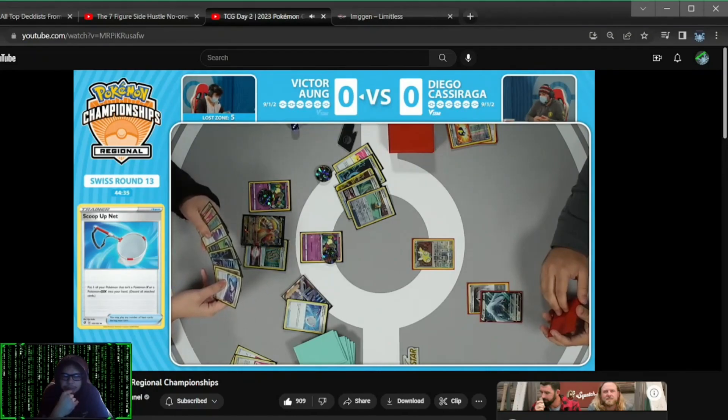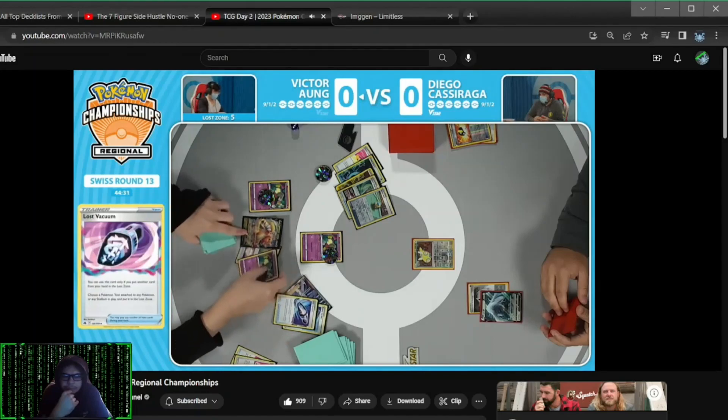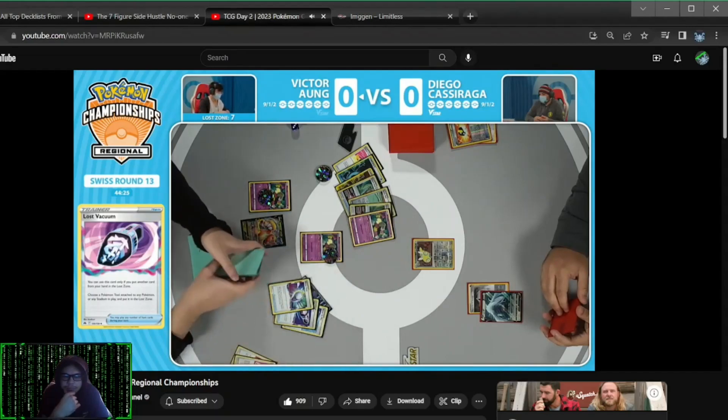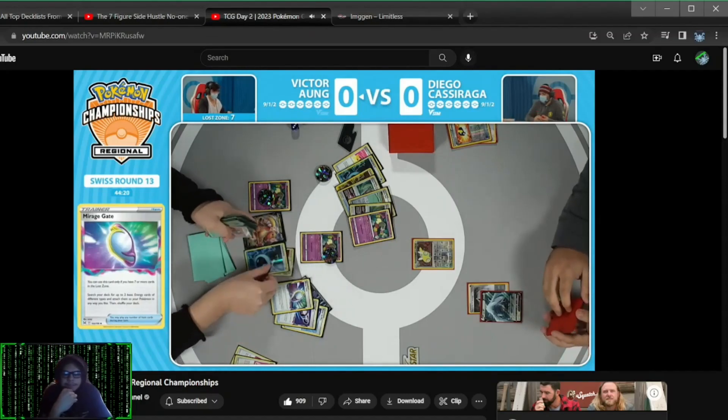Diego is sitting here going, I put the Dunsparce down so that I could stick around. I didn't think you'd knock me out through Dunsparce. But sure enough, that's exactly what's happening. This would have merited just grabbing another Lugia V, I guess. That's so good. Yeah, at that point, that's probably going to be the safer route to go.